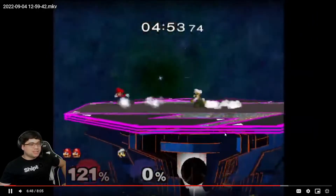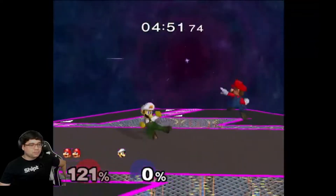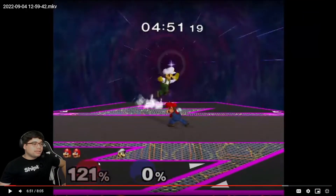Right here you're up a stock — he can kill you with basically any attack now. Maybe you can survive this forward air, maybe even one down air with perfect DI and very specific stage positioning, but you're at 121. What you should be doing is taking advantage of your lead. There are two ways to do it.